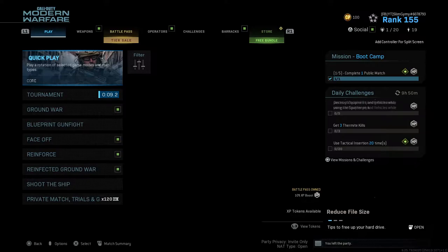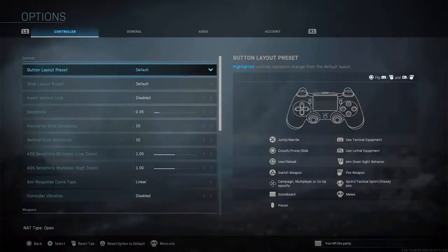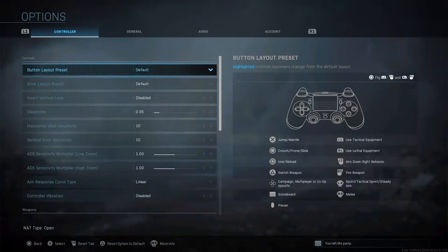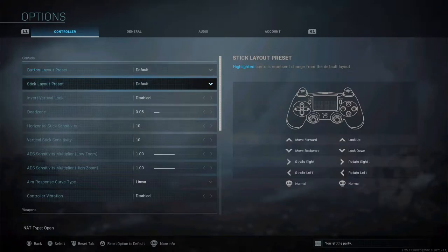First thing you want to go through is your settings. Settings is all preference — there isn't one setting that's just better than another. It's all based on what suits you and what you're comfortable with. Some settings are more important than others. For example, your button layout — some people play bumper jumper, default, etc. Just make sure whatever button layout you're comfortable with, you select that.